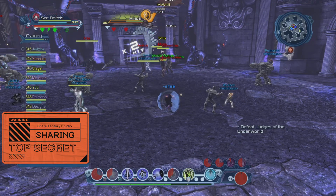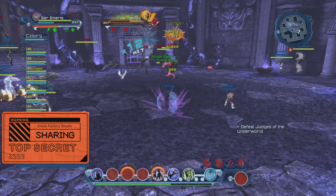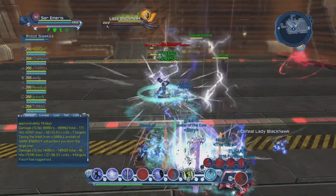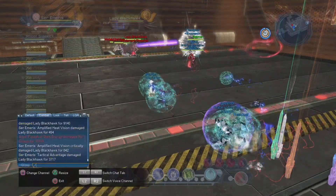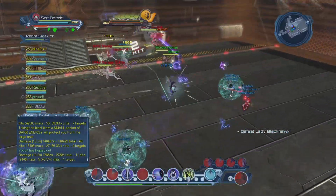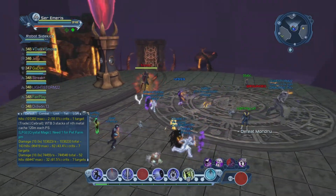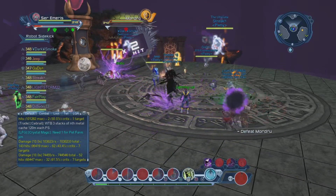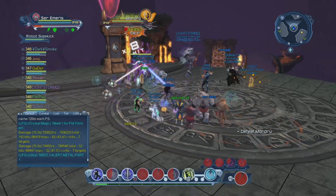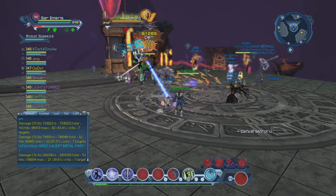Also, regarding DC Universe Online and the enemy skull attacks — what does a skull mean? What is the enemy going to do? The answer is in your combat tab in your chat box at the bottom left of the screen. The combat tab will show the boss's ability and the damage it has done to you, or how it's affected you. But many players don't really look at the combat tab — some may not even know about it.